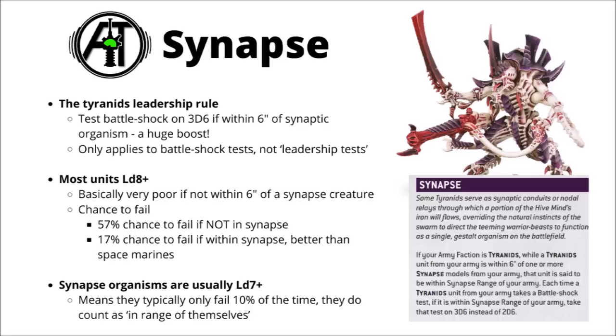This one keeps the same rules we had in the index. You test Battleshock on a 3D6 if you're within 6 inches of a unit with the Synapse keyword - that's the one in the keyword section at the bottom of the datasheet, not the ability which they all get, which just means that they can use this rule. This goes hand-in-hand with the Tyranid leadership values - they're normally leadership 8-plus for anything that isn't Synapse and 7-plus for anything that is.